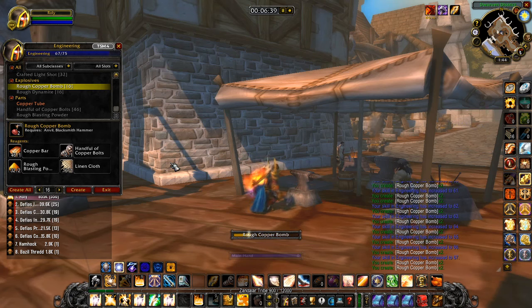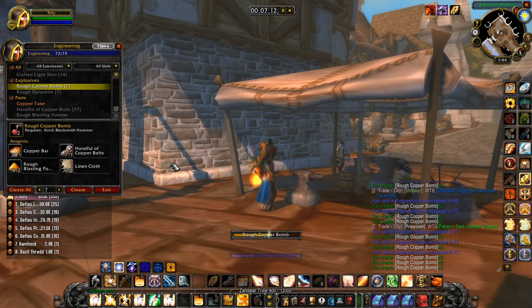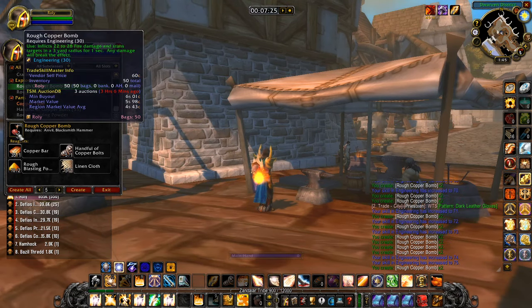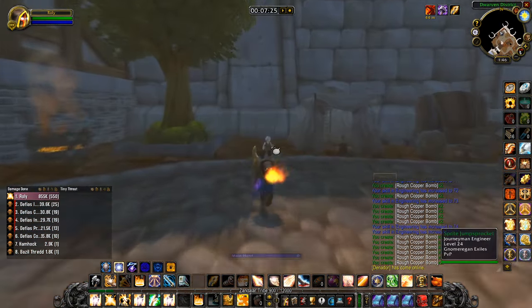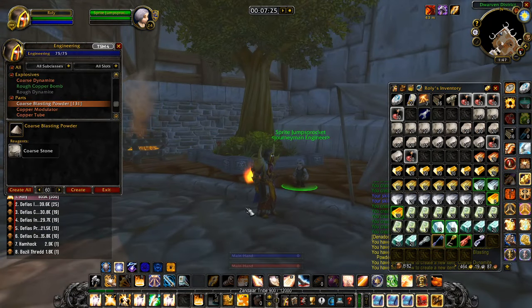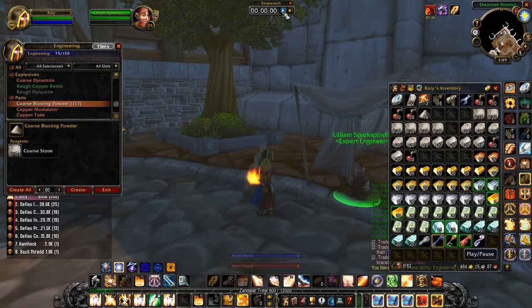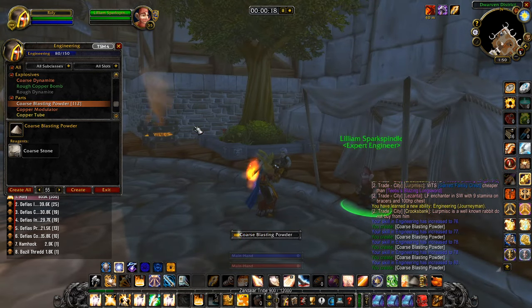Because I leveled my mining to 300 before leveling engineering, I actually only spent about 45 gold, and the total time it took me was under an hour, not including travel time. So who's it good for? Actually it's great for anybody. I would say even more so for slightly less able classes like myself as a paladin. A lot of the items from here would shine beautifully in PvP, with items like the Gnomish Net-o-Matic Projector or the Discombobulator Ray, which can both incapacitate or reduce the target's movement speed.